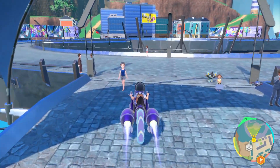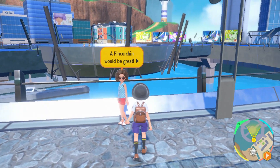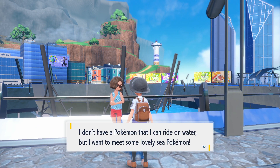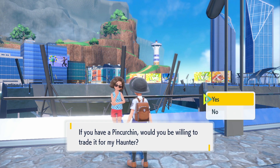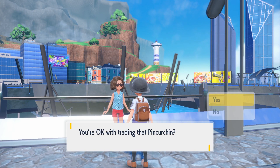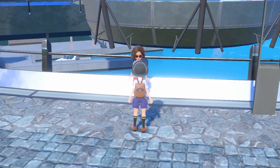When we receive the Haunter, it will then evolve into Gengar. So we're going to go chat to this woman here. She says how great getting the Pokemon would be. We chat to her and she says have you got one? I'd love to trade it for my Haunter. We select it from our party — you can also select from your box, which is handy — click OK and give away our Pokemon to her.